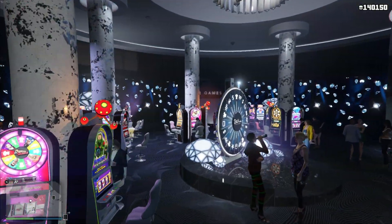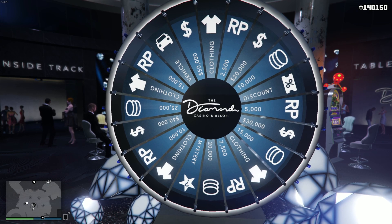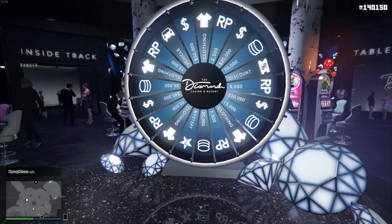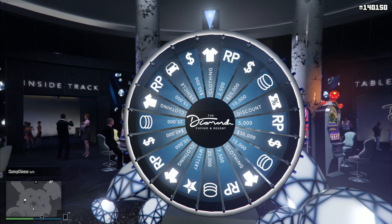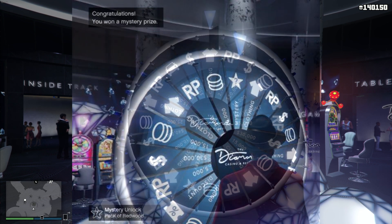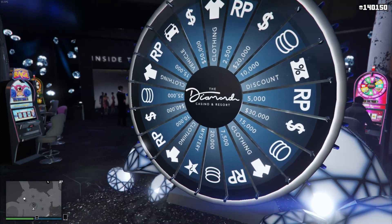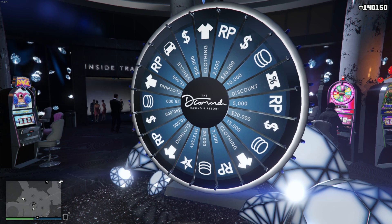One of the other things regarding this wheel is the mystery prize. People were questioning what exactly you get. From what I've seen, it's basically completely random. One person got a vehicle — a Rocket Voltic — while another person literally just got a pack of Redwoods cigarettes. So it's completely random. I've also seen people get a Pisswasser from it, so yeah, it's probably gonna be nothing too great.